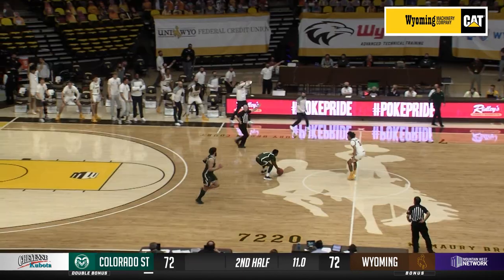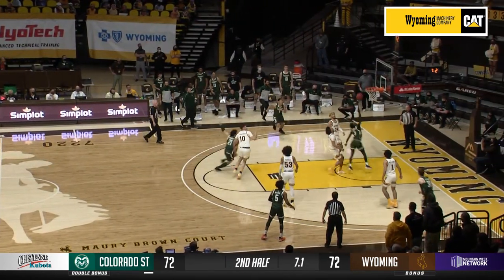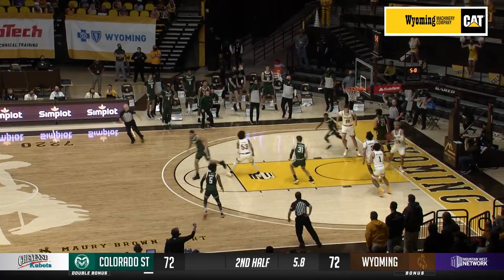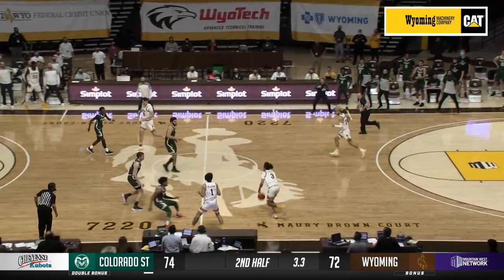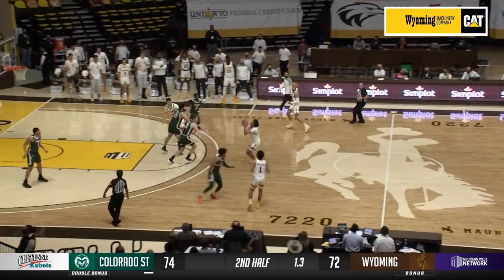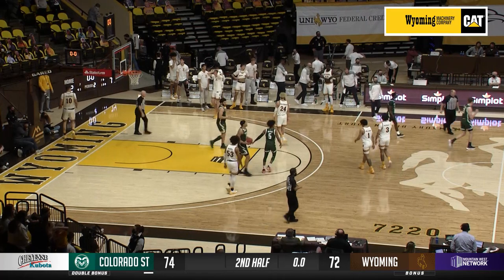Cowboys need to make sure that we don't give this up with 11 seconds left. No fouls. Moore right to the rim — he puts it down with 5.8 seconds. Cowboys got to go. Almost turned it over. Marble with the basketball. Two on the clock. Marble for the game — no good. And Wyoming drops this one to Colorado State in the border war.